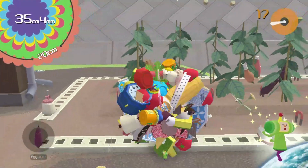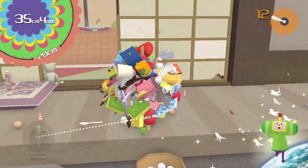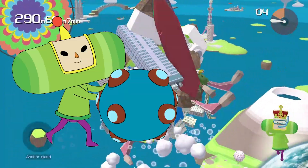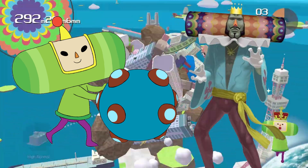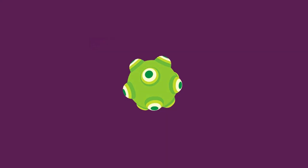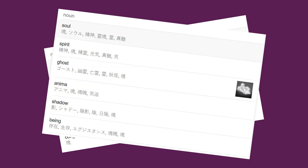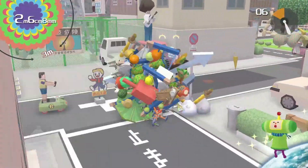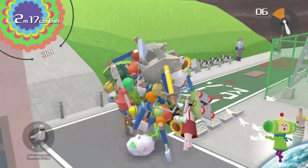Everything here remains intact, with the addition of the option to use motion controls if you so desire. In Katamari Damacy Reroll, you play the role of the Prince of All Cosmos, who is ordered by his father, the King of All Cosmos, to rebuild the stars by rolling a ball called a Katamari. The word Katamari in Japanese means clump, while Damacy translates to soul — a clump of souls. Fitting, because in many of the game's stages you roll up cats, birds, people — you name it.